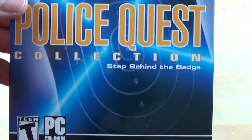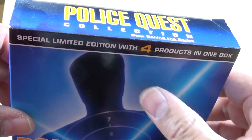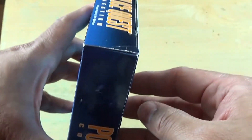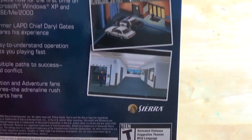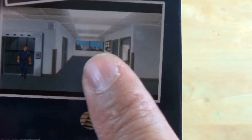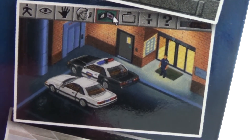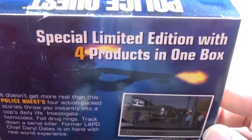So here is the Police Quest Collection - 'A Step Behind the Badge.' I bought this in 2010. You get four games. It says 'Special Limited Edition with four products in one box.' Looking at the back - this is the VGA version. I believe this is the third Police Quest in that screenshot - you can see the graphics have been way more improved; this is the point-and-click version. And I believe right here on top is Police Quest 4, which I actually had in my hand a couple of years back when it was still being sold in computer stores.